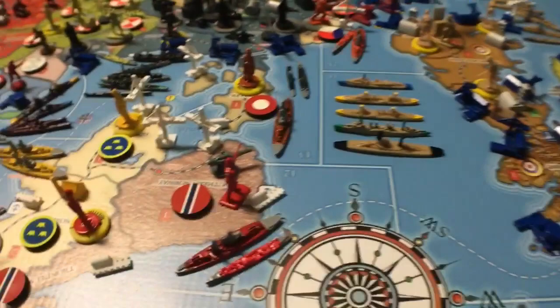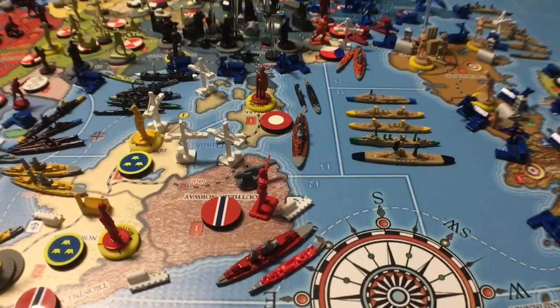Here's Denmark here — that's the home territory of Denmark. And then they also have three colonies over here: Iceland and Greenland and whatever that one is — I can't read it, it's upside down.